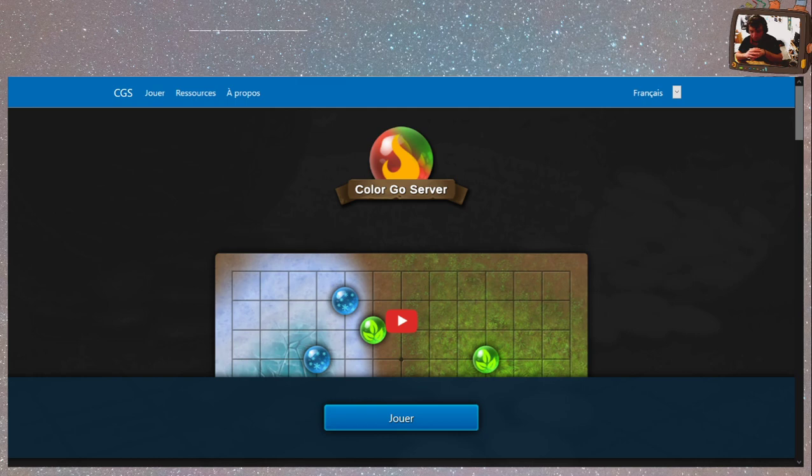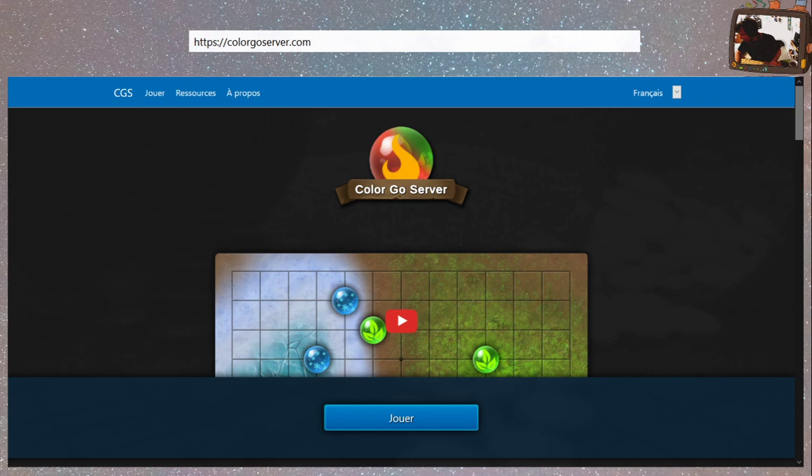En mode, on va arriver. La première chose qu'on va regarder, ça va être cette page d'accueil. Normalement vous avez... le lien qui apparaît maintenant. Voilà, première page qu'on a lorsqu'on arrive sur colorgoserveur.com.